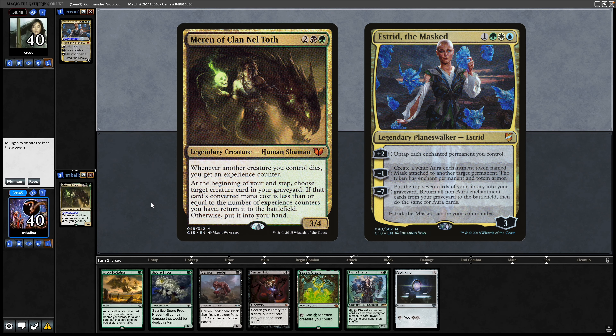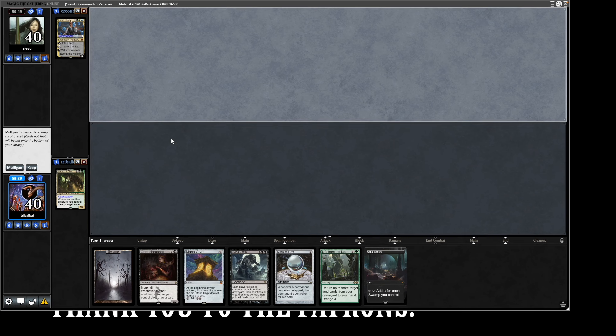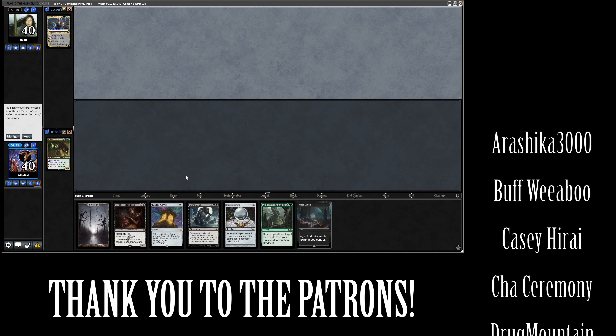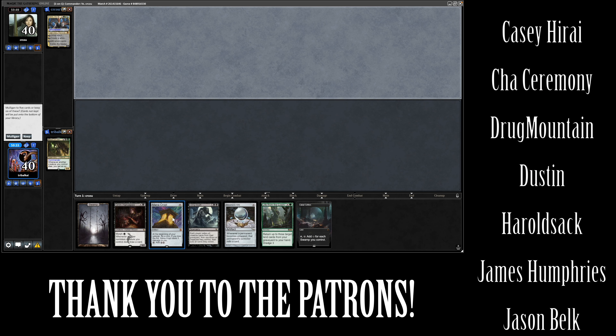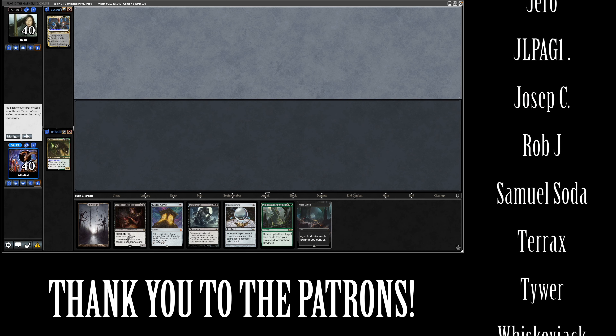Merrin of Clan Neltoth versus Estrid with no lands in hand is an easy mulligan. This gets us into just one of our colours, but Grim Harry Specs should be able to help with that. Life from the Loam with Mesmeric Orb should help as well.